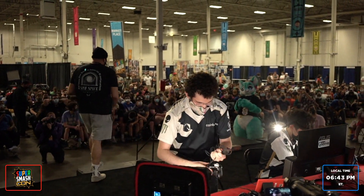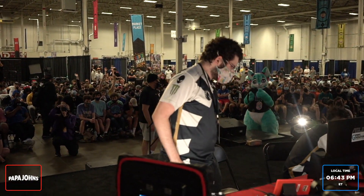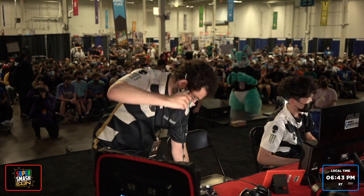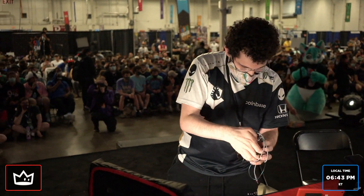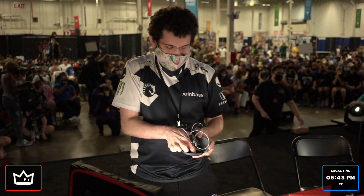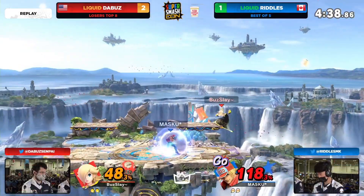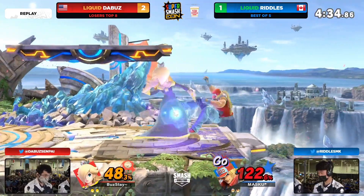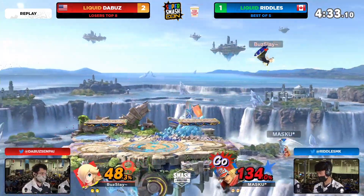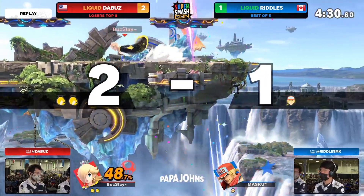One of the biggest combo tools for Terry is the falling up air, and we actually saw Riddles get it on the left side earlier and wasn't able to convert it into something — and that's so huge. When you get your biggest combo starter, you really, really have to make it count. Maybe could be a bit of nerves, but that's the thing on tournament stage — not everything on paper goes according to plan because there's so much pressure on the line. The crowd is huge, there's so much on the line.